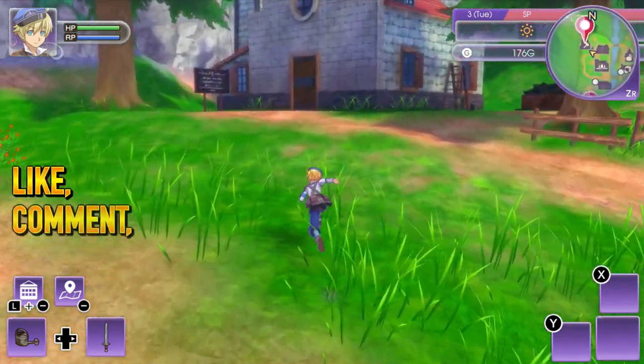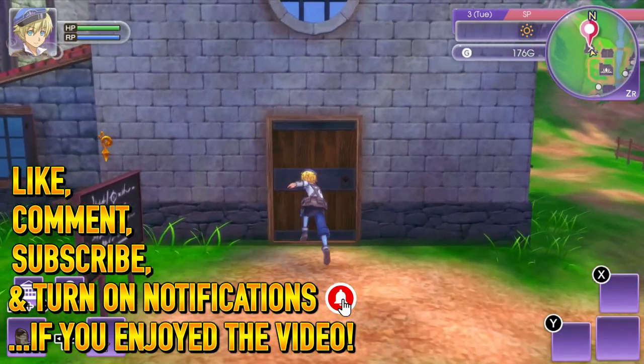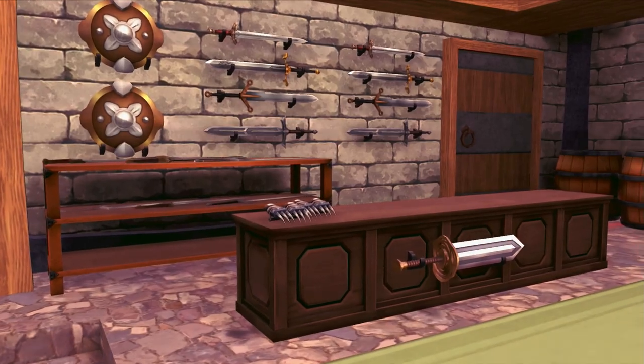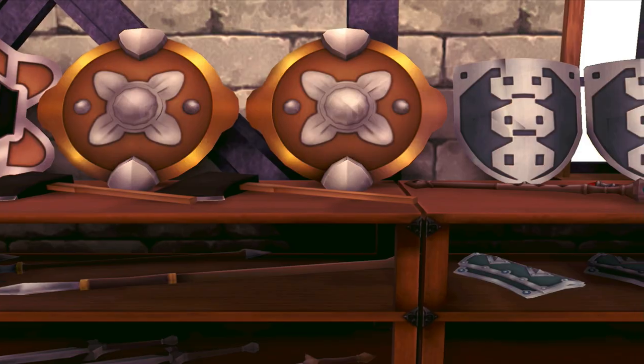Welcome back to more Rune Factory 5, everybody. In the last episode, part one of the series, aside from the main intro, we got introduced to a couple of buildings and services. In this video, we're going to start by finishing up the remaining — I think it's like five locations — to get introduced to the townsfolk and their services. After that, we'll be able to continue the story. So let's do this.